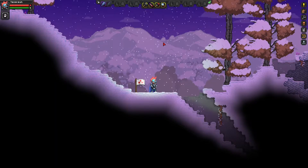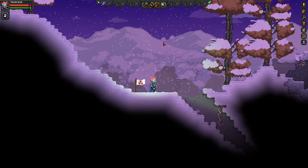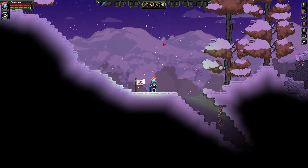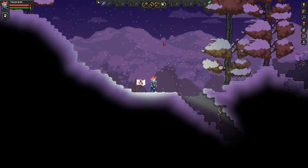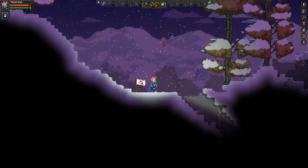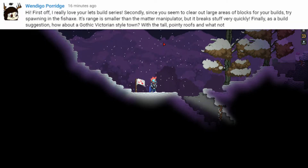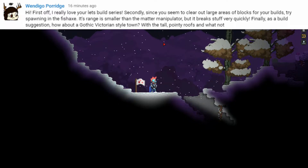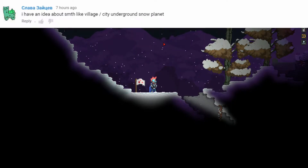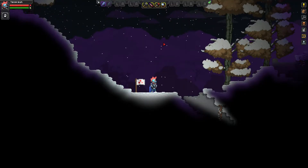Hello everyone and welcome back to Starbound, my name is TechOrsa. Today we are going to be starting a brand new build — this one is a triple-parter, three different suggestions from three different people. First off we have a town in the style of gothic Victorian era from Wendigo, a town in the snow from Calibri, and arctic hot springs from 7x9000, which I figured would combine pretty well into this.